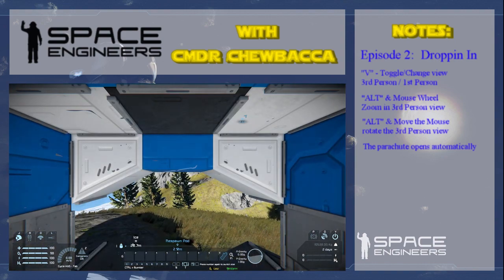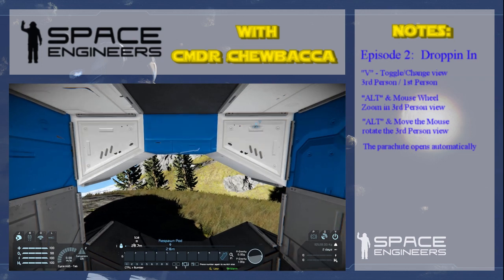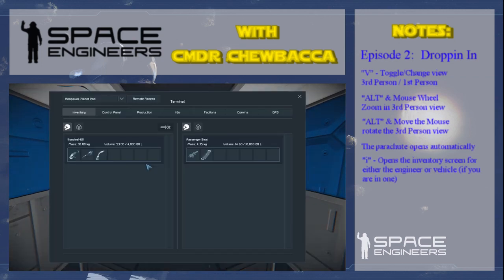Hit V for Victor again and we can look around. Now before we leave the drop pod, hit I for inventory. You can see here we've got some items in that passenger seat — that's sitting right next to us. Let's drag them and put them over to us. You can see it says passenger seat here, and here it says my character name — that's me, that's my commander profile. Once you drag those across, hit X.